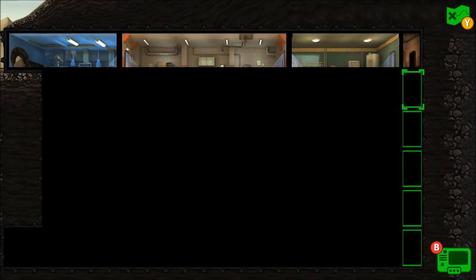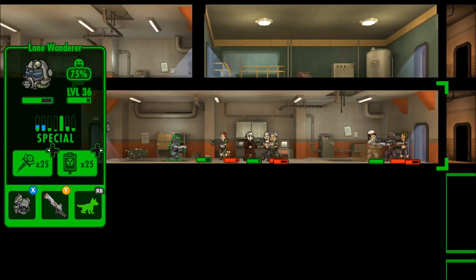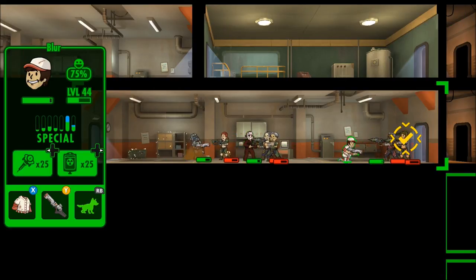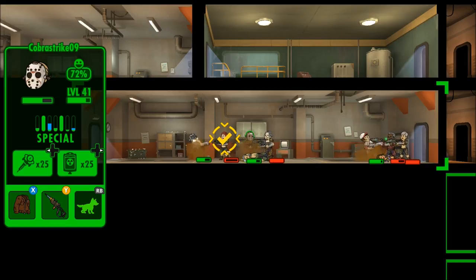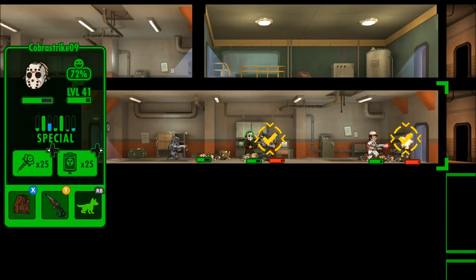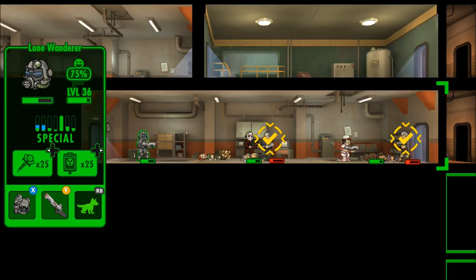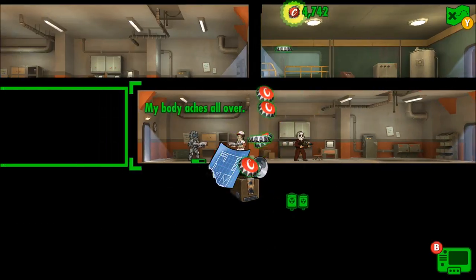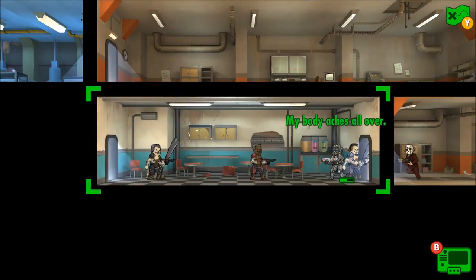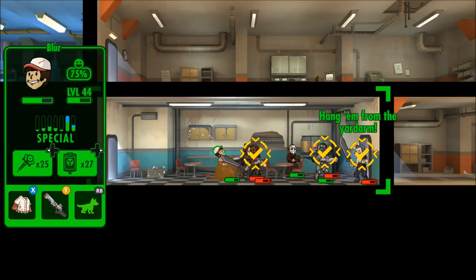These guys really need to hit max level — that's kind of why I sent them. Another five floors, which is crazy. This room is absolutely huge — so many raiders in this place. Let's all shoot the same person. One down. Now there are only a few left — make that three, make that two. The damage we're doing is crazy. Cobra Strike 09 is doing 15 to 18 damage, and Blur is doing 15 to 18 as well.